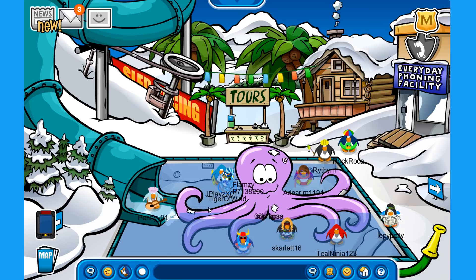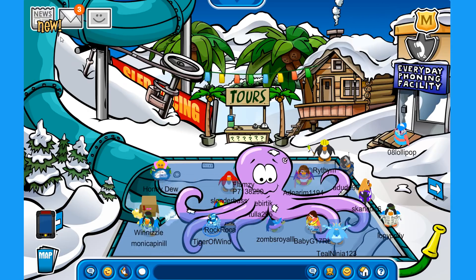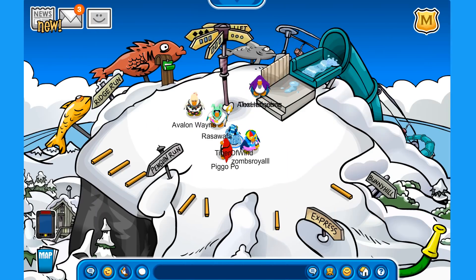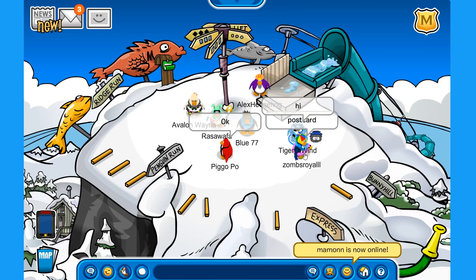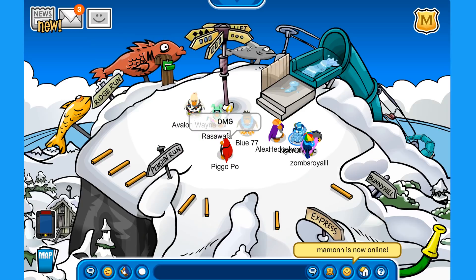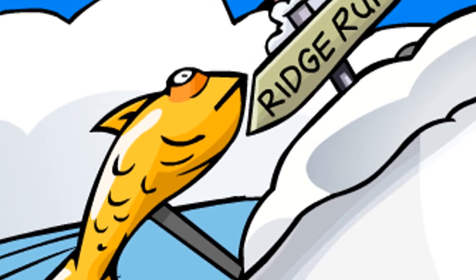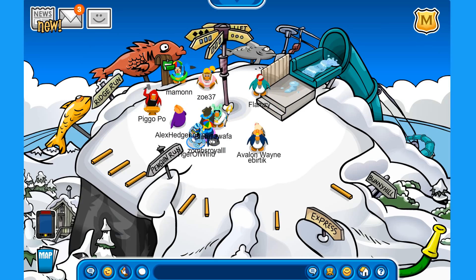Let's go over to the ski village. We have Octi the octopus — oh my god, please make Octi a mascot, that would be amazing. We also have a water slide that comes from the ski hill, so let's check it out. Here we are at the start of the water slide at the top of the mountain. The ski hill has Fluffy, the Mullet, and the grey fish over there.